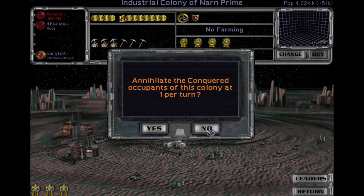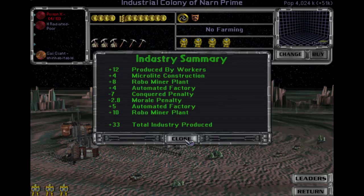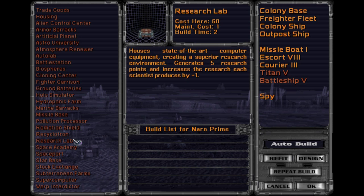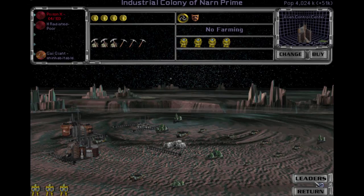Annihilate? Conquer? No, no, no — we'll keep them. The nice thing about them is — I'm trying to remember — they don't require food, I don't think. Yeah, I don't think they require any food. You can put them anywhere on any kind of world, which is kind of cool. Do you already have a Robo Miner here? Oh, I guess they do — okay, that's nice. Well then, build us an Alien Control Center and Marine Barracks, and then a Pollution Processor. We'll go in that order.